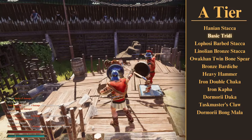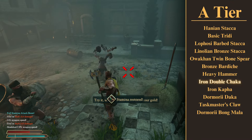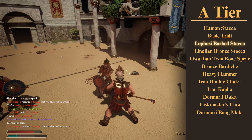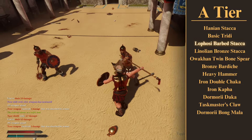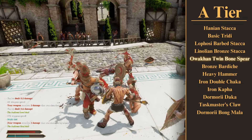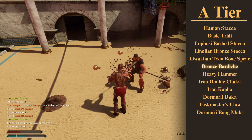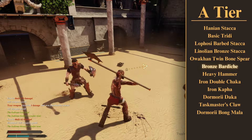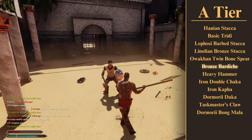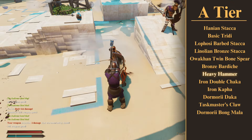Next up is the A tier — these are the really good weapons in the game, probably the weapons you'll end up using a lot of the time, and all more than good enough to get victories with. To start, we've got most of the spears in the game. They're all pretty similar in their stats, and the spear playstyle is just so good — having great range, always being able to get around shields, and having your own shield means you don't really have any weaknesses. The Awaken Twinspear boss weapon is especially good and can completely carry you through a run. Next we've got the Bronze Bardiche — one of the most cost-efficient weapons in the game. It's got great stats and it's a really effective weapon all around that only costs a few thousand coins. We've also got a couple of the original two-handers on this tier: the Heavy Hammer and the Iron Double Chaka.